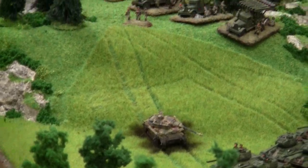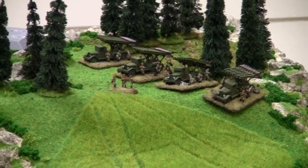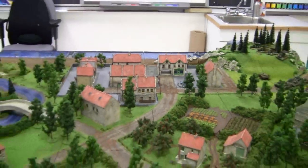There's a blown-out Panzer IV right there in the woods. And then up there on the hill, the Katusha rockets have decided to command the battlefield from there. We're going to roll off for first turn and then find out what happens, so stay tuned.